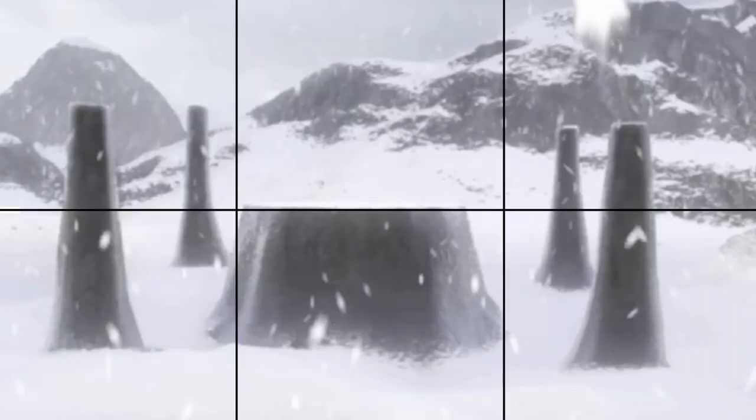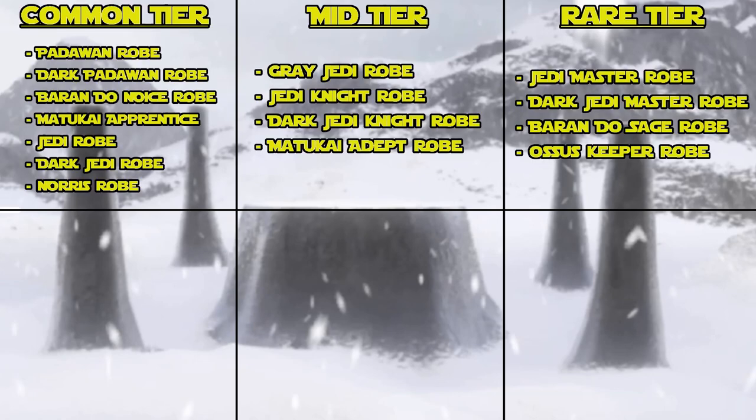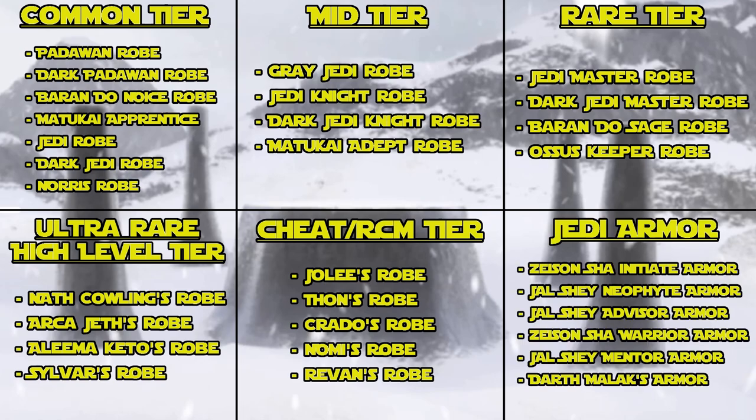The tiers I have are: common tier, mid tier, rare tier, ultra rare or high level tier, the cheat and restored content mod tier, and then the last tier is Jedi armor. The robes in the cheat and restored content mod tier are only available through cheats or the restored content mod.